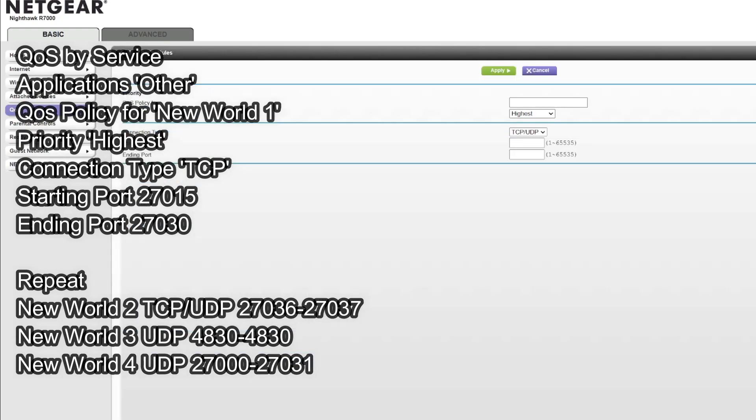For service, this is to prioritize the New World application. Press add, and under the QoS policy name, enter 'New World' or whatever name you want. Set the priority to the highest and the connection type to TCP. The starting port range is 2715 through 2730. You also need to add another entry for TCP ports 2736 through 2737, and then add the UDP entries as well.